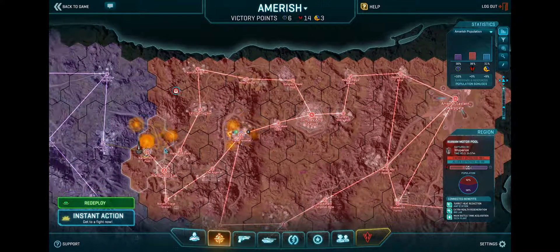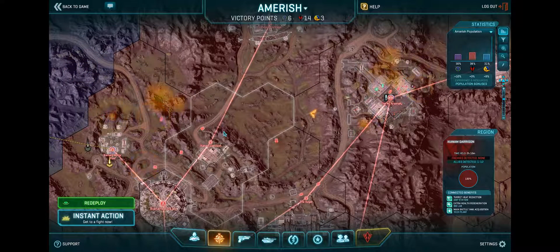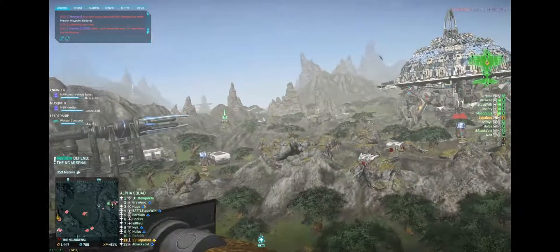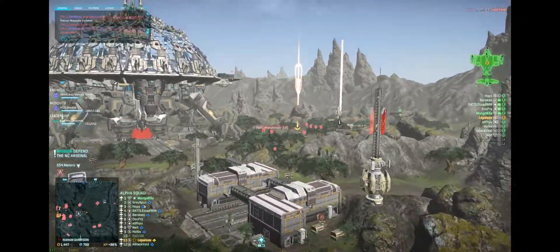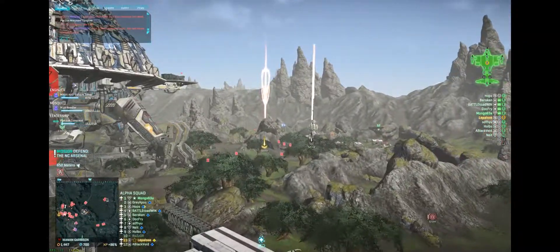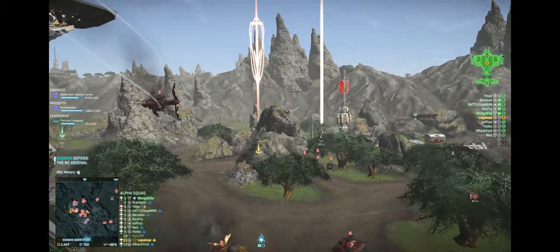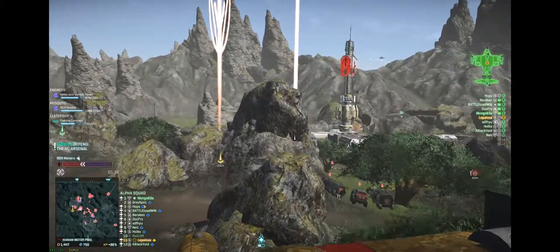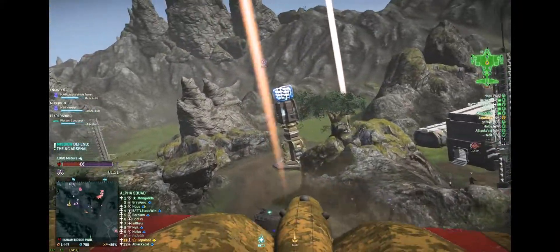Hey guys, I have a very quick video discussing the importance of being able to take down Sunderers in a timely fashion. We saw that Ikanam Motor Pool is being attacked here by a large VS force, and we decided to take our galaxies in to try and save this location. I had an educated guess about where the VS Sunderers were, and it ended up being spot-on.